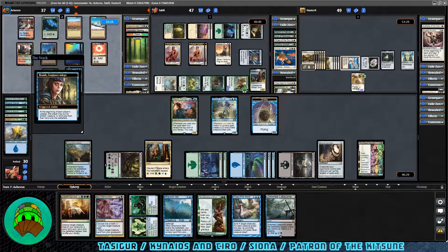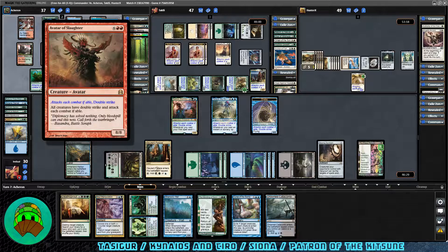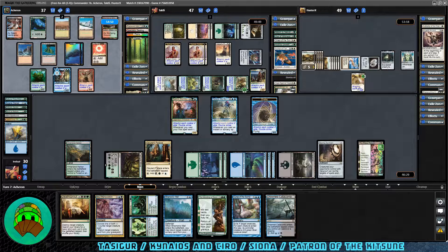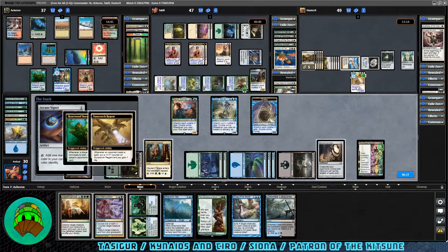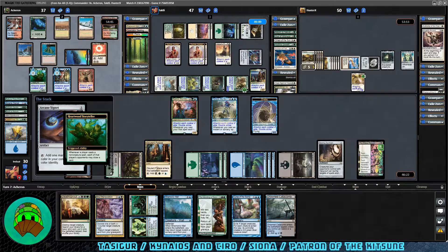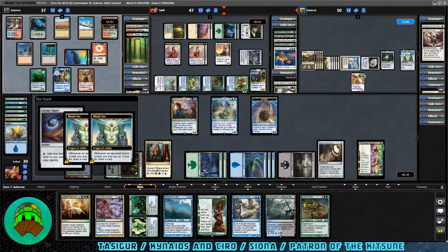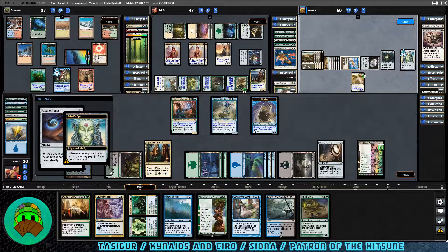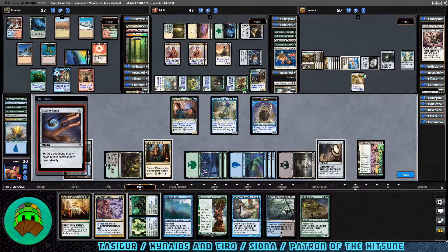Over to KNT's turn — Braids triggers again. An Avatar of Slaughter comes into play: creatures attack each combat if able and they all have double strike. We have some of the weakest creatures on board — this is going to be super bad. We don't have enough mana to counter or kill it, and we don't have enough to activate Glaring Spotlight in case they want to alpha strike someone else. KNT Signet also comes down for them — we'll draw a card. We get Acidic Slime with Deathtouch, which works out since everything has double strike — we can still block and kill whatever attacks us, even the 10/10.